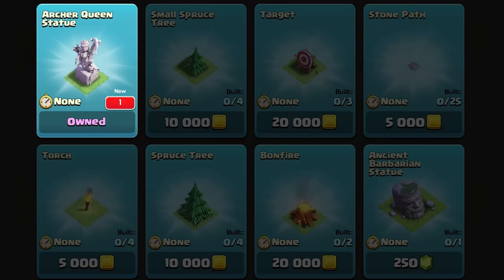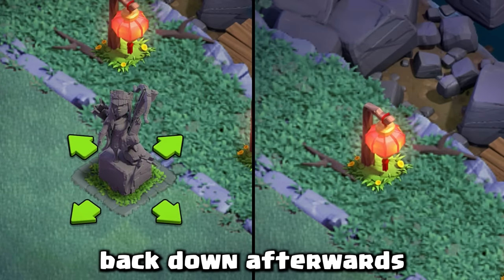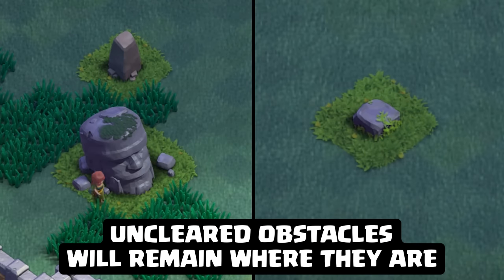If you have any builder base decorations, these will be automatically stashed. You could place them back down afterwards, or you could try and beat my best from the Breaking Clash of Clans video. However, any uncleared obstacles will remain where they are.